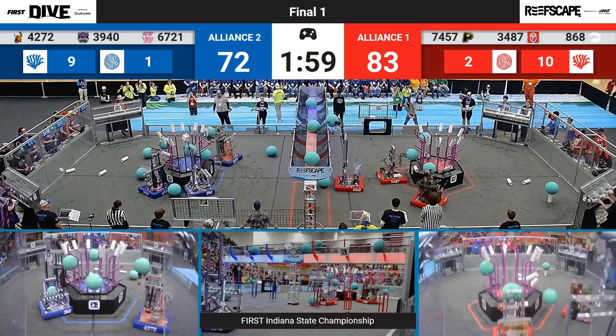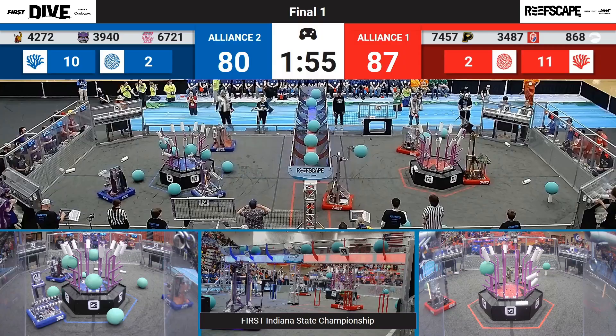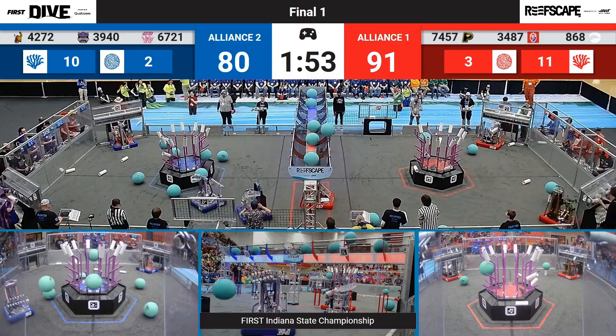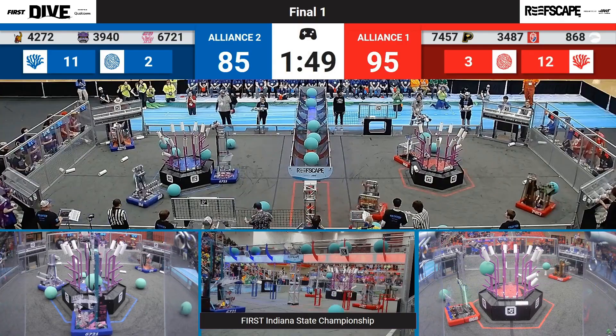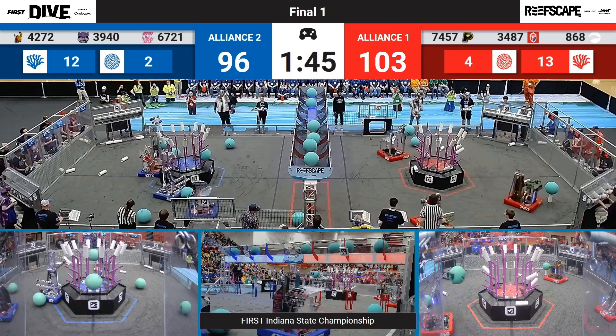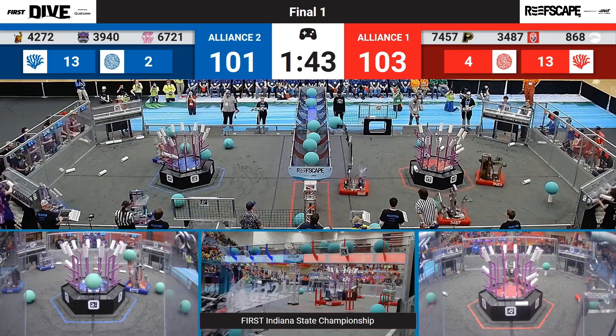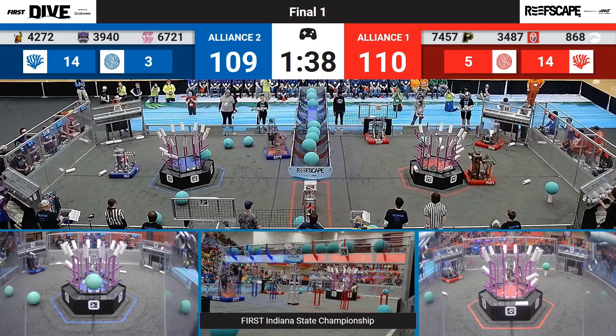They're gonna work on doing some algae cycling, trying to take algae across the field and place it up in their top net. Red Alliance has three robots capable of barging, while Blue only has one right now, which means that one team's gonna have to do most of the heavy lifting for that scoring. 99 to 90, a slight lead for your Red Alliance, but still anyone's game right now. 8-6-8 grabbing another algae from the ground.